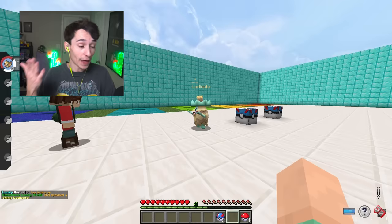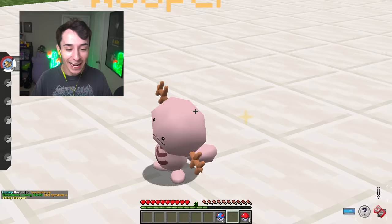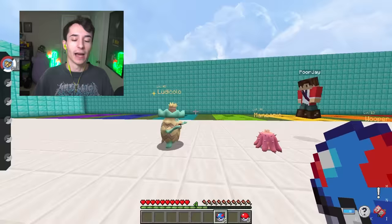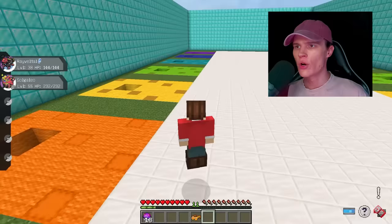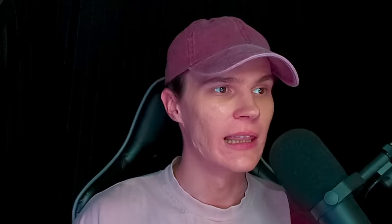On the left is Shiny Ludicolo — that is a special attacker. On the right we have a Shiny Wooper. I do love Wooper, but not as much in battle. For the final lucky block, it's a Shiny Marini, which is by the way a great shiny. The item is Choice Specs, and with that being the case, Ludicolo is obviously the choice here. You got yourself some shiny Pokemon this time.